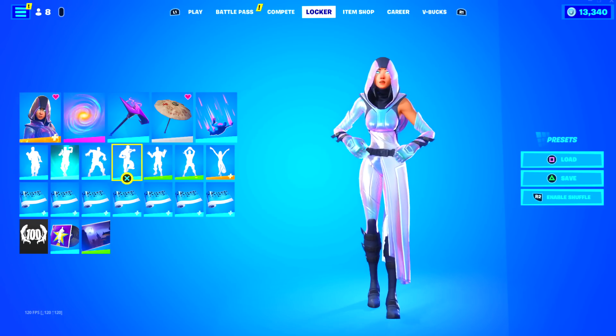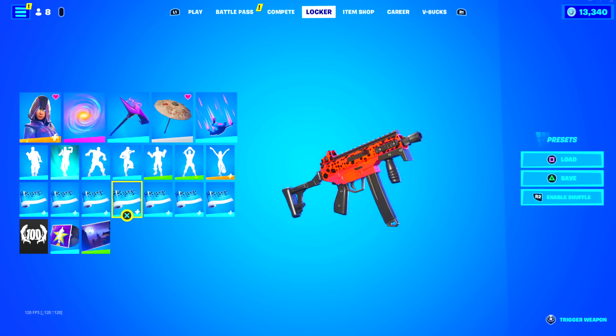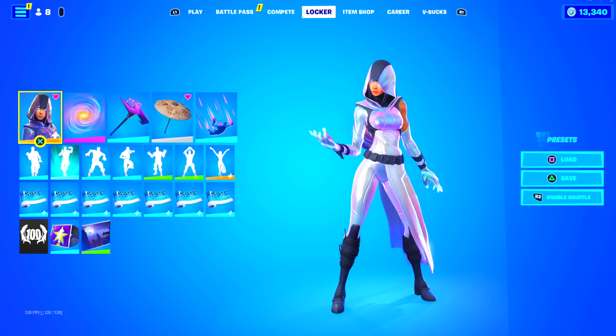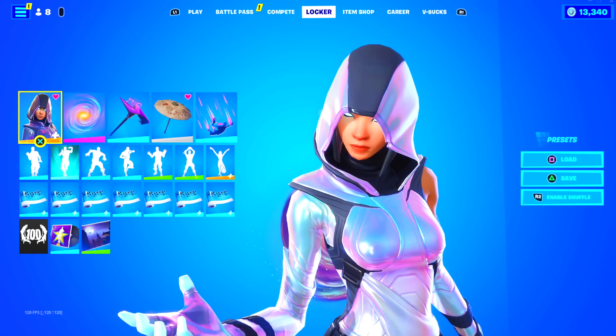Introducing Scenario, which means he's got the iconic skin. He also has the danger frog rap, which is actually really rare, and the get funky music pack which hasn't been out for over 1,000 days. So yeah, this account is kind of crazy, as you guys are going to see. There is actually a little twist in this locker, but let's get straight into it with the skins.